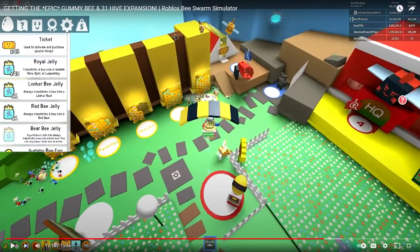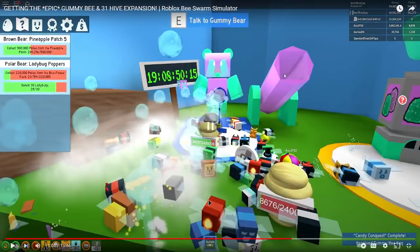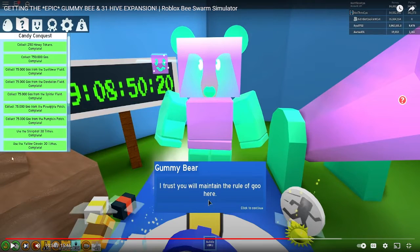It looks so weird. Gummy Soldier! The ant quest is complete. The quest looks very easy, but this is back when we didn't have all the cool stuff — you couldn't even see your honey and pollen. So it's relatively easy.